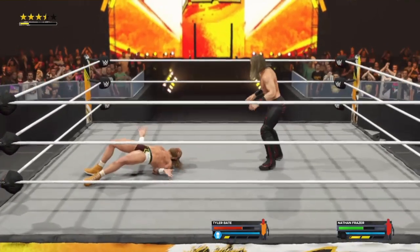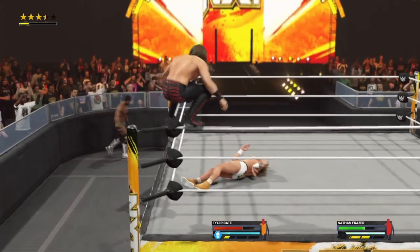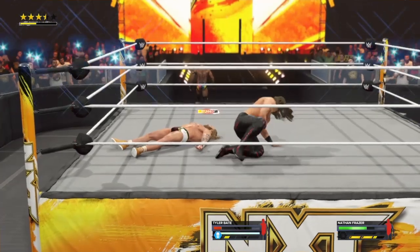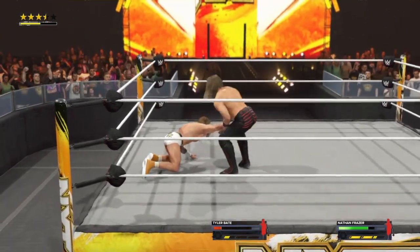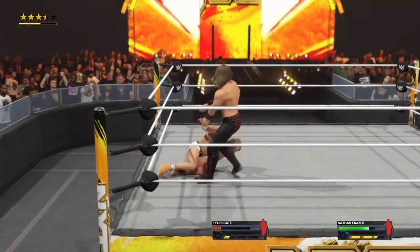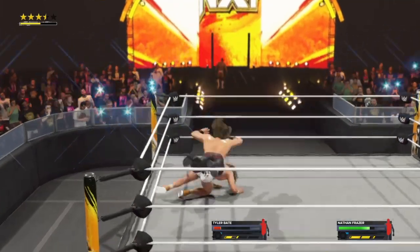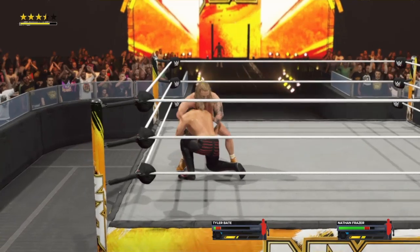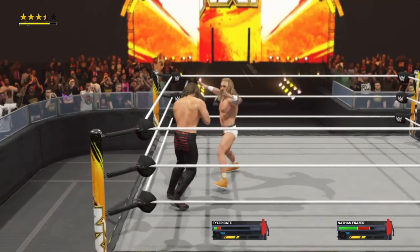Snap suplex, very nice. This could be Frazier on top. Frog splash from Nathan Frazier. Arm control applied, working on the arm. If this lands, it's over. Bait was ready for that. Bop and bang!